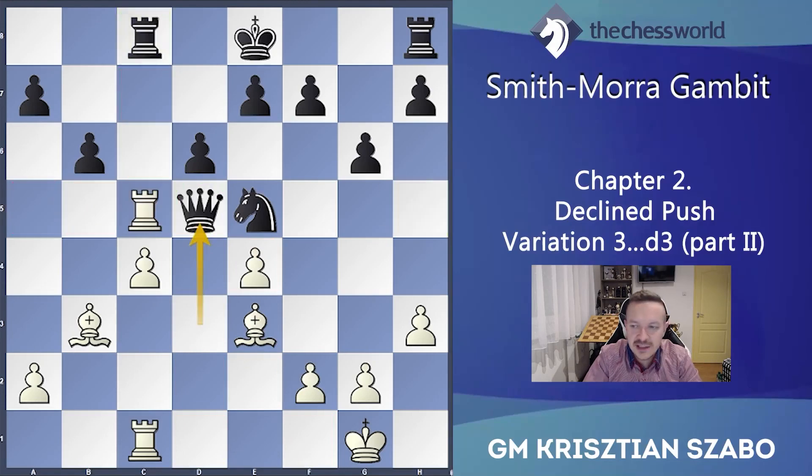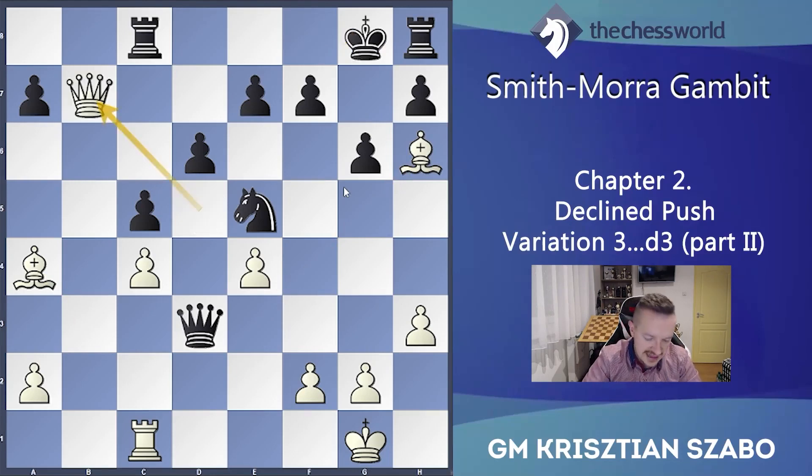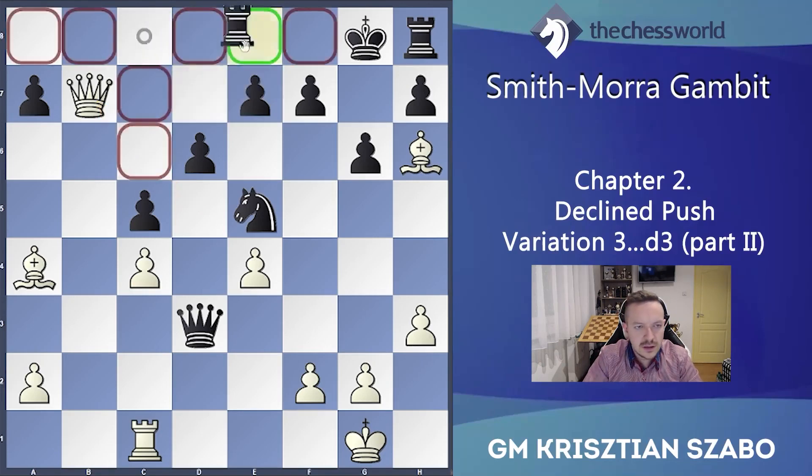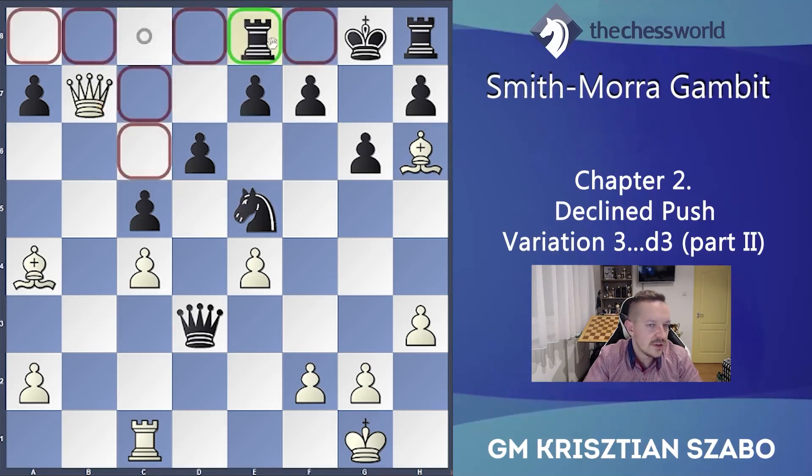Kd8 — because Kf8, Bh6 check, Kg8 and Qb7: very strong penetration and double attack on the c8 rook and e7 pawn. The rook can't really move — if it moves we take on e7, of course. If only a8 he can go but then we take for free, otherwise Qe7 and very quick checkmate. Also the knight can't block the check because his queen is hanging and the knight is protecting the queen. So Kd8.